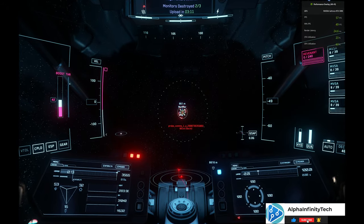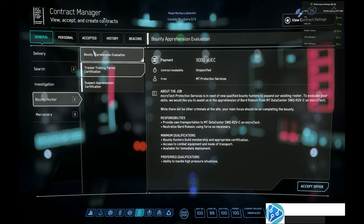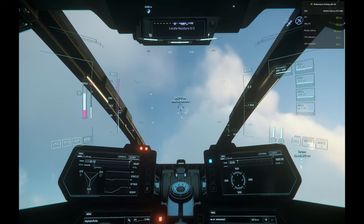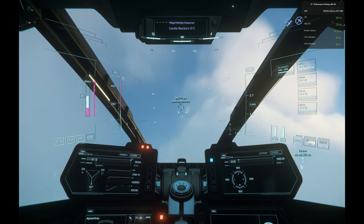Essentially, you're going to go out and destroy skimmers. For each mission that you complete, you're going to get about 9,000 per mission as of the recording of this video. Go in and select the mission. Once you've accepted the mission, leave the hangar in a ship of your choice — it basically just has to have guns on it. You don't need a crazy big ship or something super powerful for this.